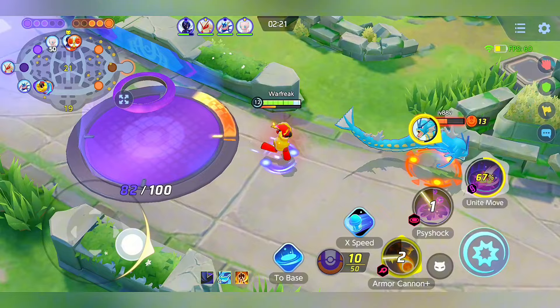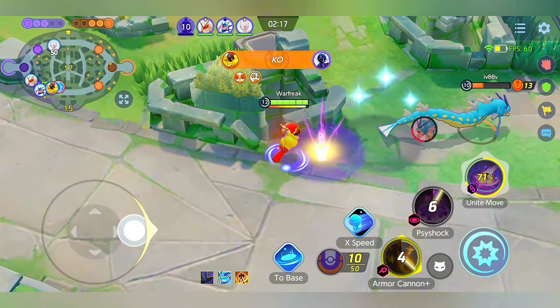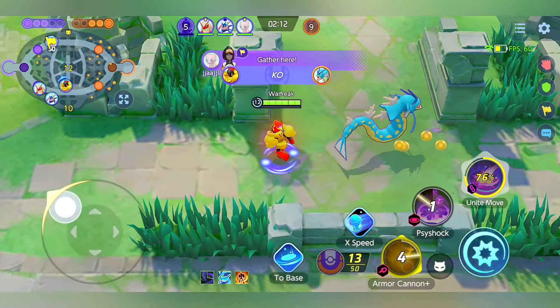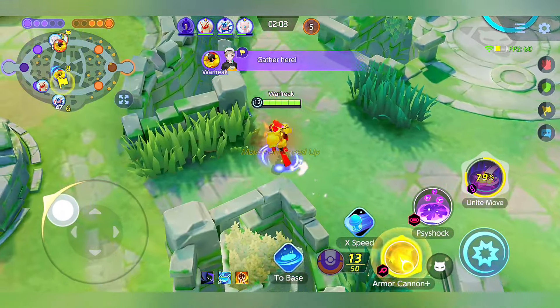When you stack the passive your basic attacks hit like a flamethrower, and when you use Size Shock it also boosts the passive on your attack button.